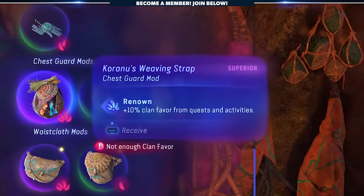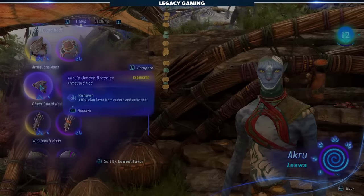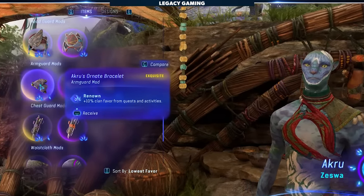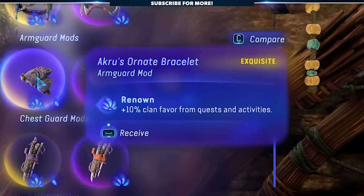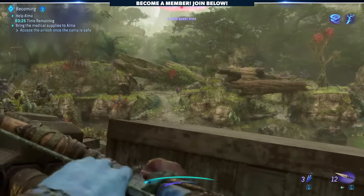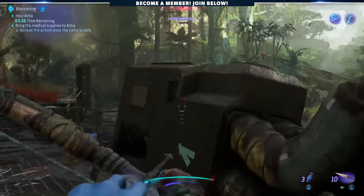Karanu's Weaving Strap, which is a chest mod, can be found at Karanu in the home tree of the Aranahe clan. This grants 10% additional clan favor from quests and activities, though it does cost 4 full notches of clan favor to purchase. Akru's Ornate Bracelet, an Arm Guard mod, can be found at Akru in the Zeswas clan's camp. This also grants 10% additional clan favor from quests and activities, though it costs 6 full notches of clan favor to purchase. With the clan favor rolling in and a slew of powerful items now within reach, this is easily one of the best ways to get an edge over the RDA and elevate your gameplay.